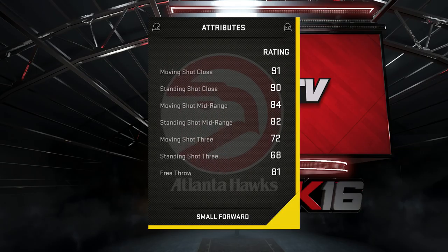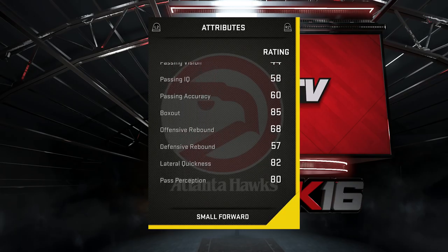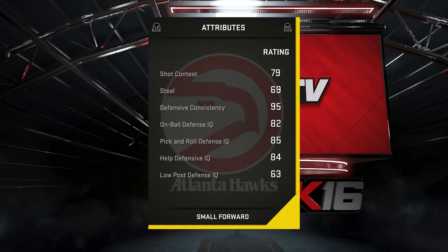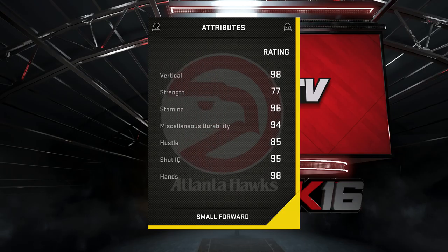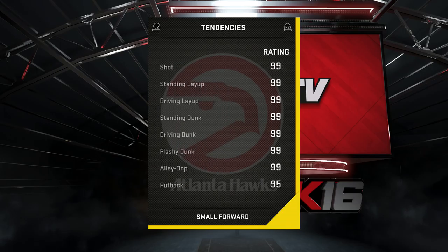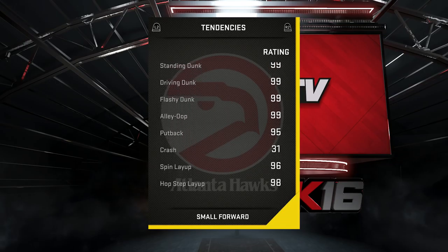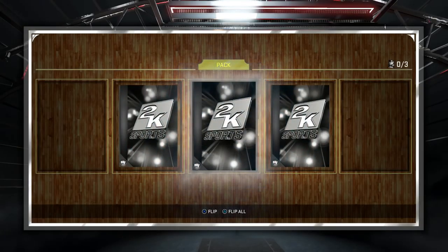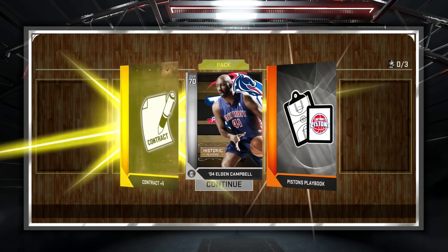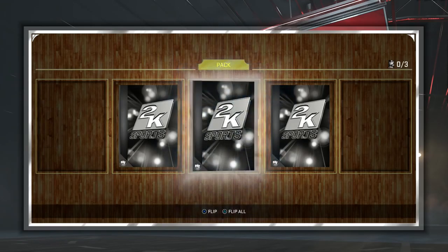Dominique can throw it down, can shoot the mid-range a little bit, and he can play a little bit of defense as well. I was pretty happy — that was one of my best pulls. I think it probably was my best pull in Domination altogether. Dominique Wilkins: 95 defensive consistency, 98 driving dunk. His speed is crazy for a small forward. And look at these stats — 99 tendencies for the majority of his offensive game in terms of layup, dunk, and all this kind of stuff.